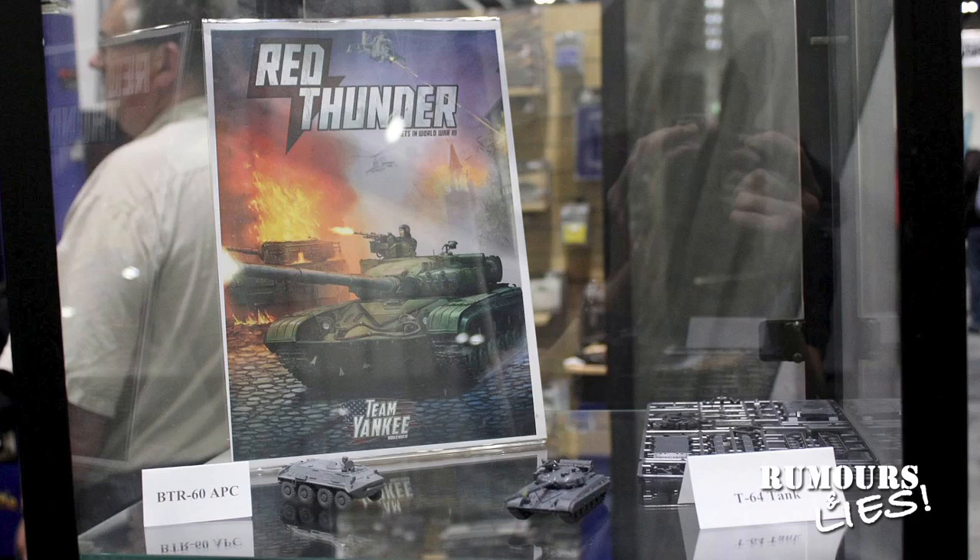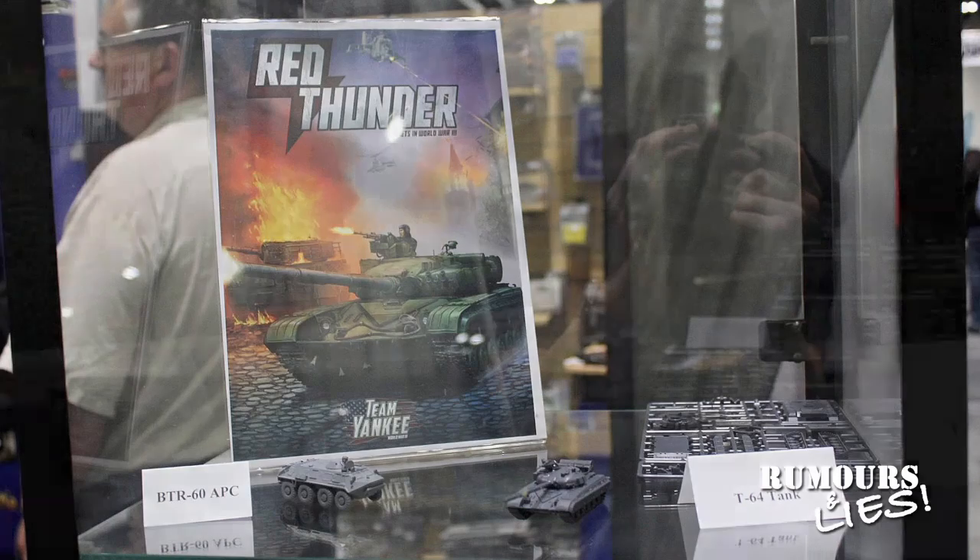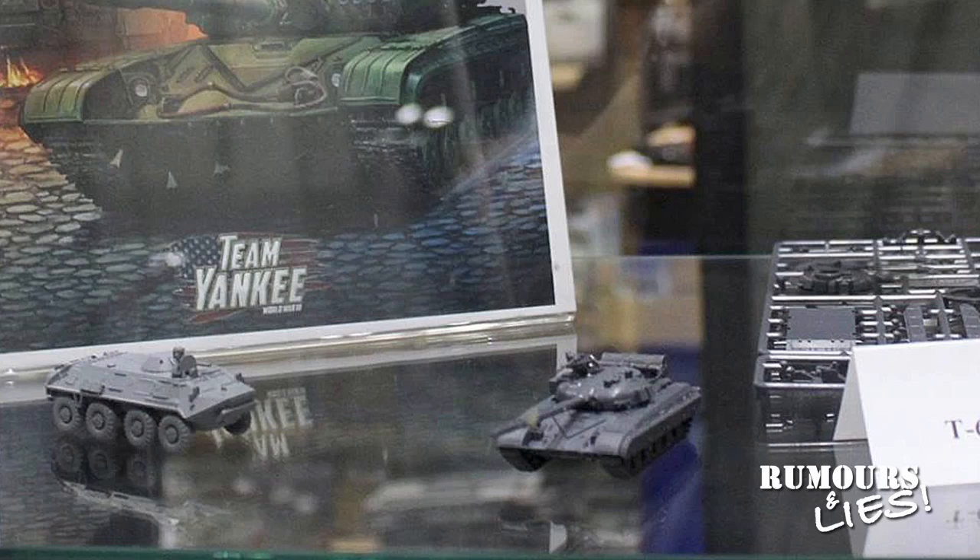Team Yankee players will be interested in this showing at Salute 2017, where Battlefront previewed Red Thunder, the new Soviet book for the game. In addition to the rulebook, there are new miniatures: the T-64 tank and the BTR-60 wheeled APC. The T-64 is plastic and appears to have the guidance system for gun-launched missiles, though there's no reactive armour package — something being introduced in the mid-1980s. The BTR is the closed-top BTR-60 PB armed with a heavy machine gun in the turret. Reports say the model appears to be resin, but it might just be a prototype for a plastic kit.